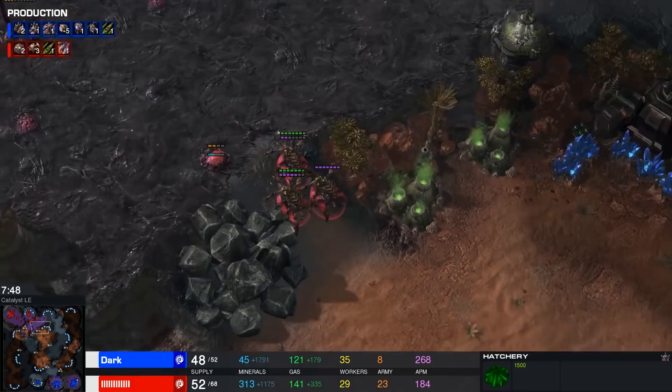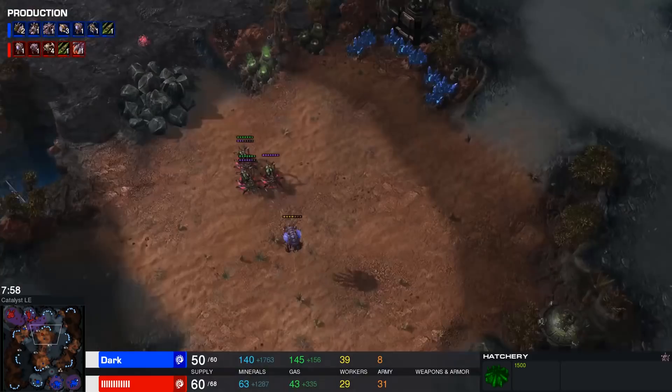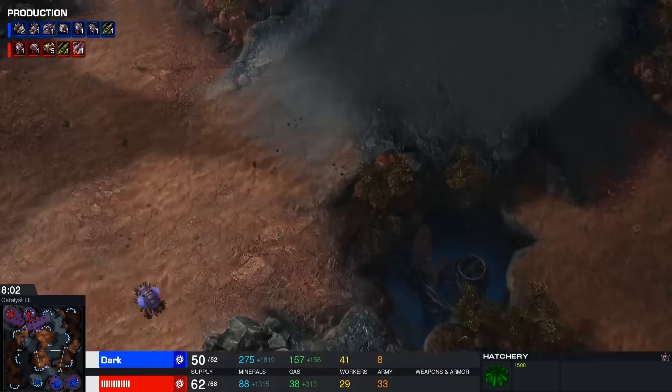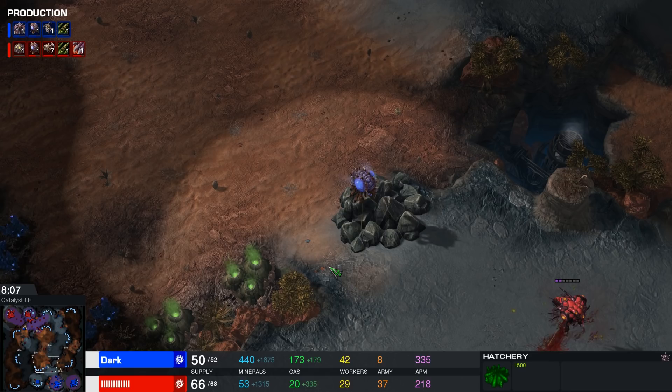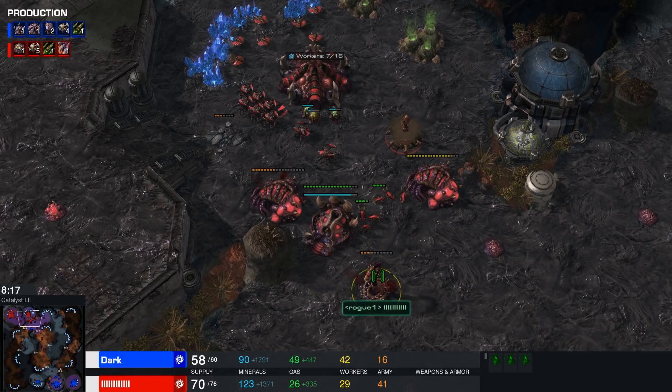That's one of the reasons why you don't see a lot of cheese at this level — the responses are just so deliberate. Players don't really have to second-guess their decisions. Right when he first saw those Zerglings moving across the map, he knew the timing of the spawning pool. He knew exactly what he'd be going up against, and from there I really felt like Rogue's defense was on point — until that one moment where he made a slight little error, and then the game all of a sudden went in favor of his opponent.